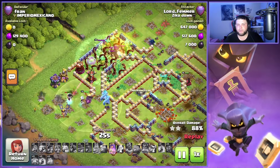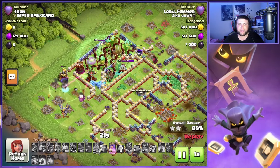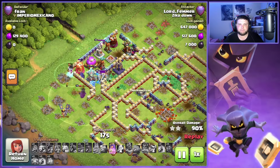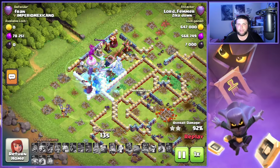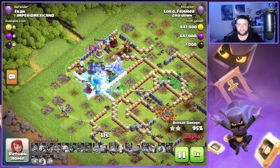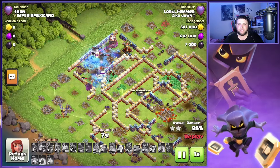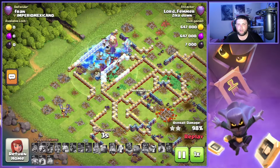Actually, two Ice Golems — both Ice Golems living all the way to the end of the attack. This is why I like the Ice Golems: we're going to get to the very end here and they're going to get destroyed by this Monolith, and it's going to freeze everything. The Monolith gets frozen, Barbarian King gets frozen, everything's frozen down. We're able to take out these defenses a little bit quicker, popping the hero abilities, and then finishing off the triple.